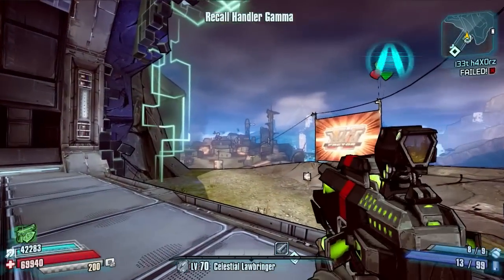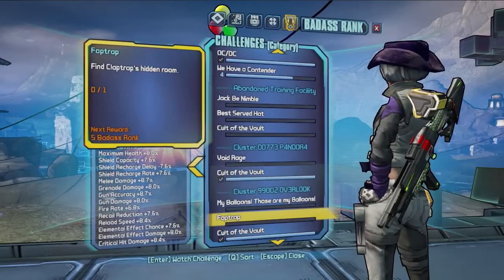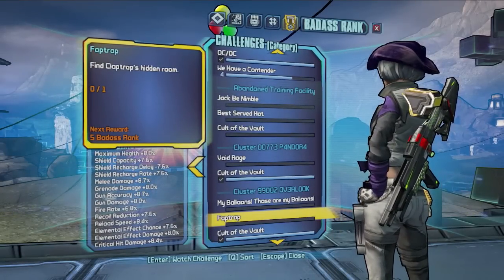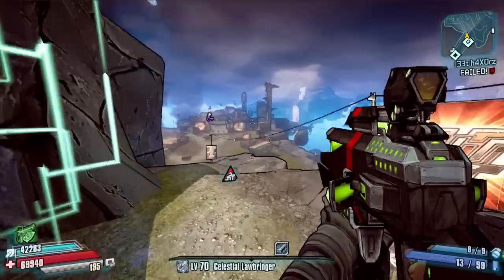Hello everybody, welcome back to Borderlands the Pre-Sequel. Today I've got another badass rank challenge for you guys and we're going to be covering the challenge Faptrap in the map Cluster Overlook. The challenge is to find Claptrap's hidden room, so I'm going to show you exactly where that is now.